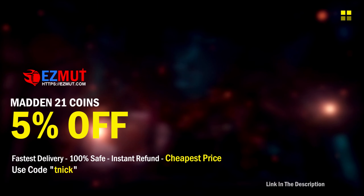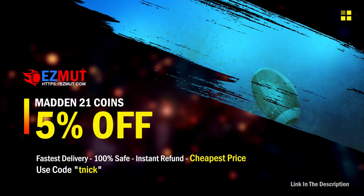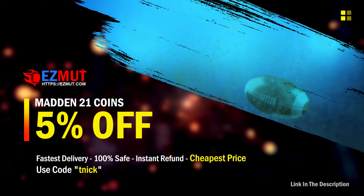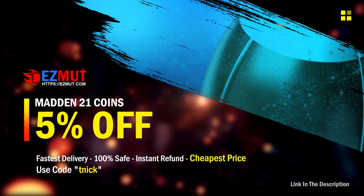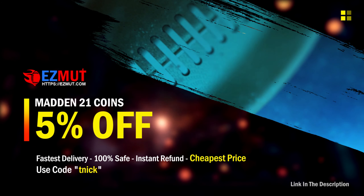You want to pick up those new players that just dropped today? If you want safe, fast, and the cheapest MUT21 coins, head on over to easymutt.com and use my coupon code TNICK for 5% off of your order and to support me. The link is down in the description. Go check it out, guys.